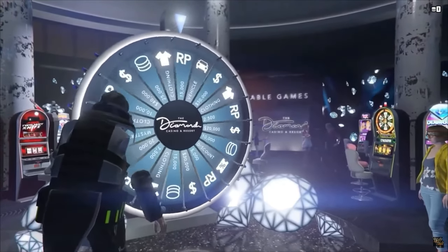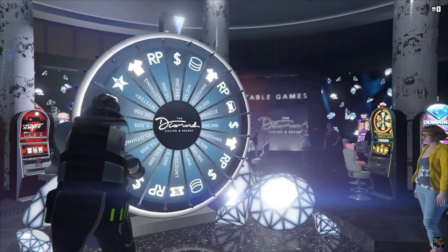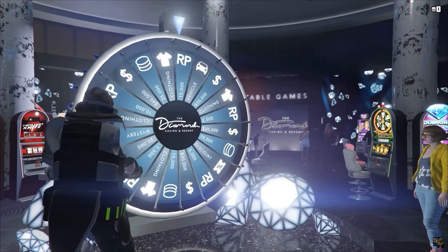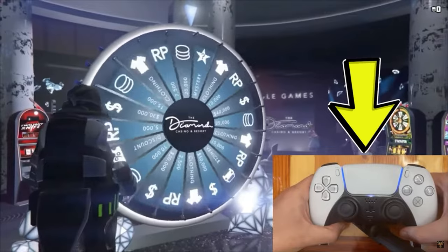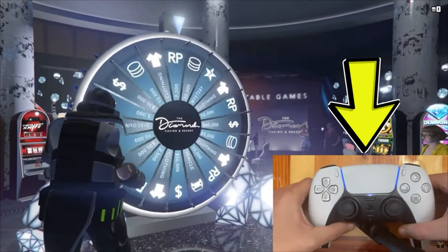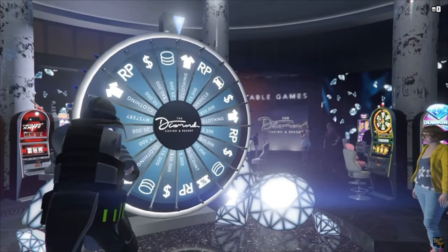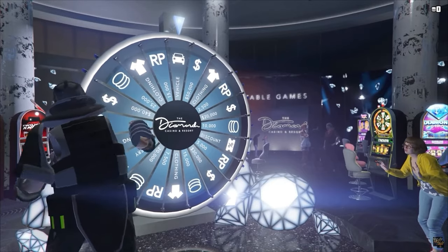This will cause the wheel to spin slowly and you will probably get the car. If you somehow don't land on it, just force-close the game and restart it, and you're good to go. That's another reason for the invite-only session — it doesn't force-save in an invite-only session like it does in a public one.